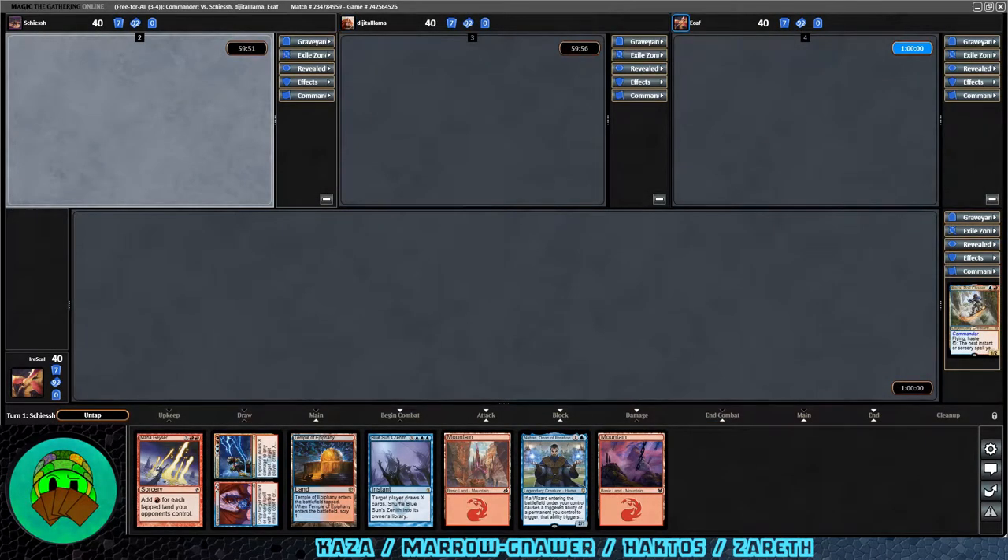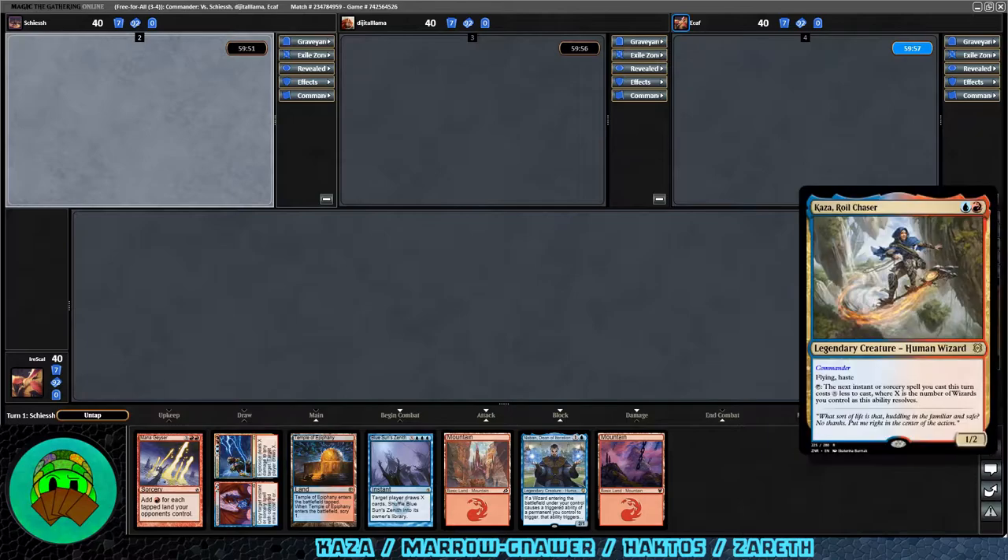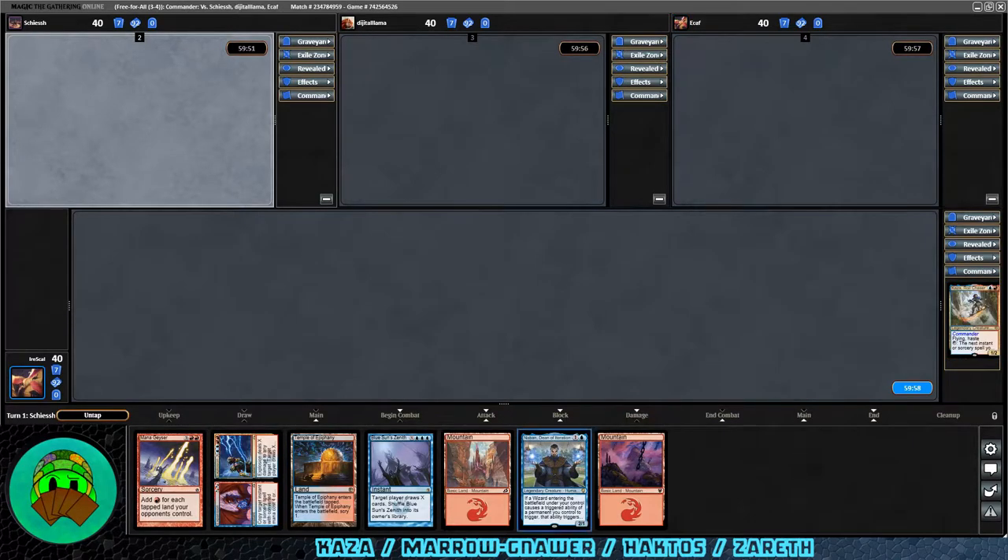Welcome back to Dirtle Magic. Today we're playing another game of Keza Orkaza Royal Chaser. Looking at our opening hand — three lands. I think we can deal with that, drawn into some more perhaps, so let's go ahead and keep it. I made only a slight change from the deck last time: I took out the Shark Typhoon — a six mana enchantment that doesn't really do anything at six in this deck — and put in Curse of the Swine for more removal.